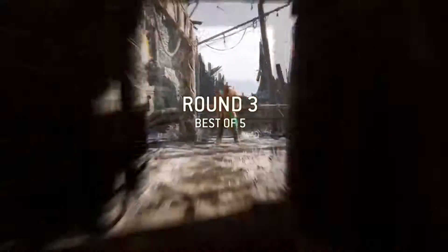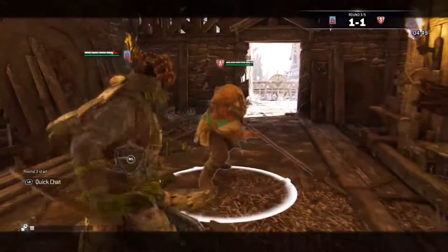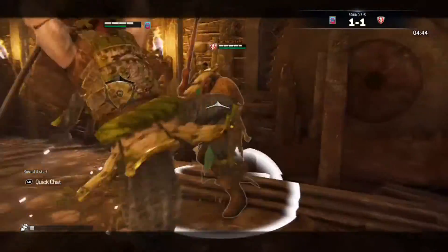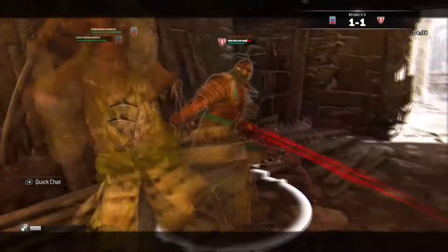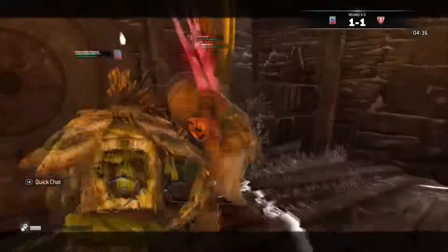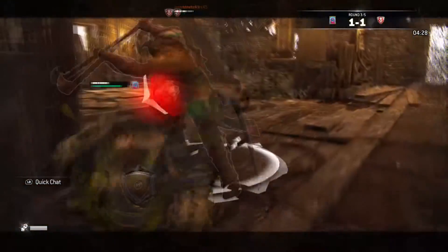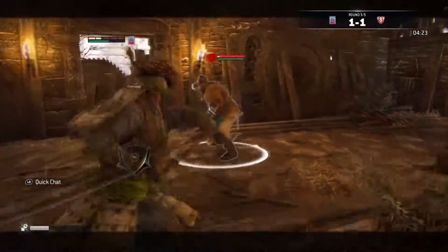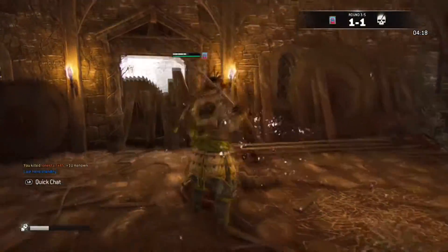This clip is going to be a perfect example of how to use your feint to take advantage of the slow startup of the top heavy finisher. As you can see, he noticed and dodged away from my top heavy finisher this time — and there it is, the feint into the side heavy caught him off guard.